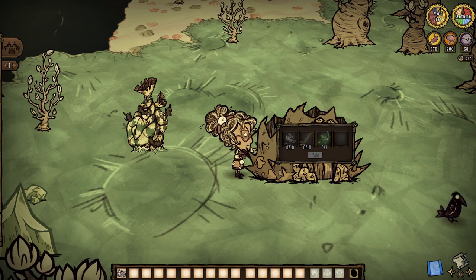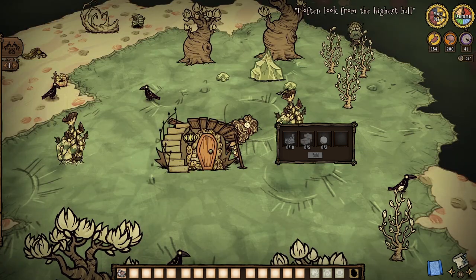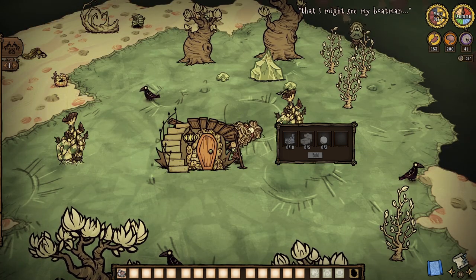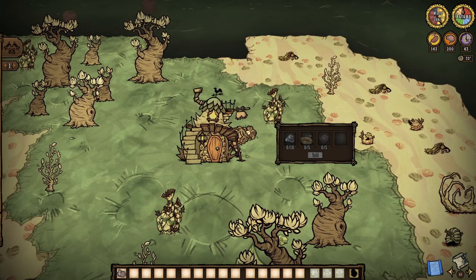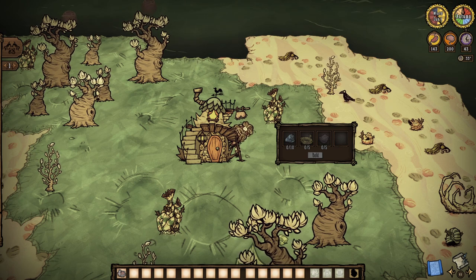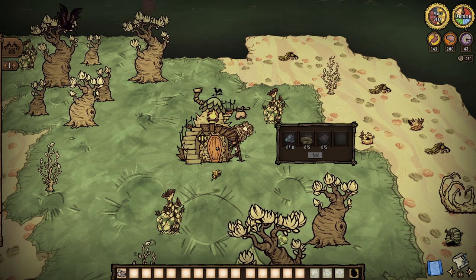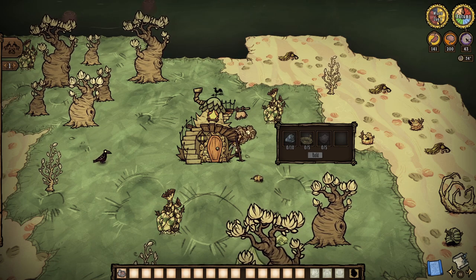In summary, stage one of Pearl's home now requires a Firefly. Stage two asks for three lightbulbs and replaces the rope with Cutstone, as you can see. And finally, the big one of course, stage three ups the Moonrock requirement to ten from five, while completely dropping the cactus flowers for five rope and five carpeted flooring of all things. So yes, I guess we're interior designers now too.